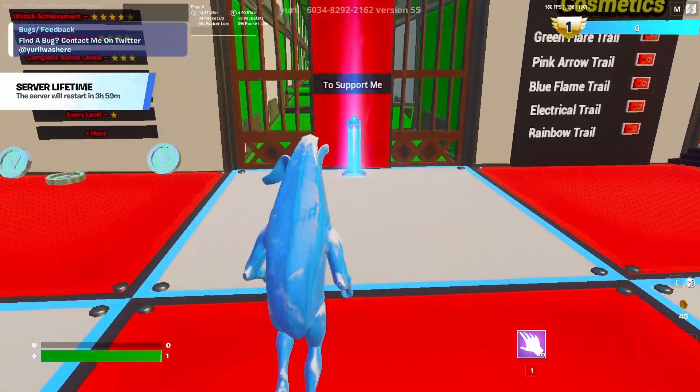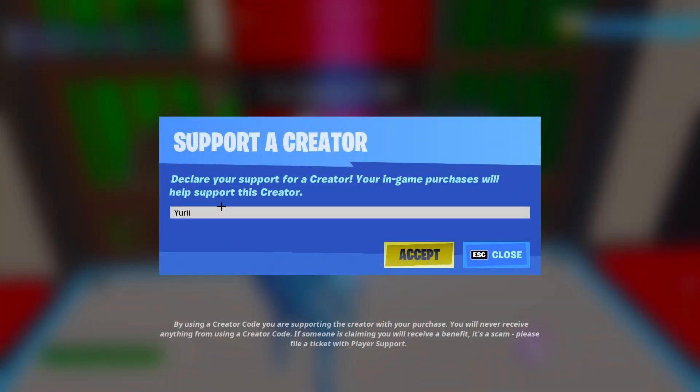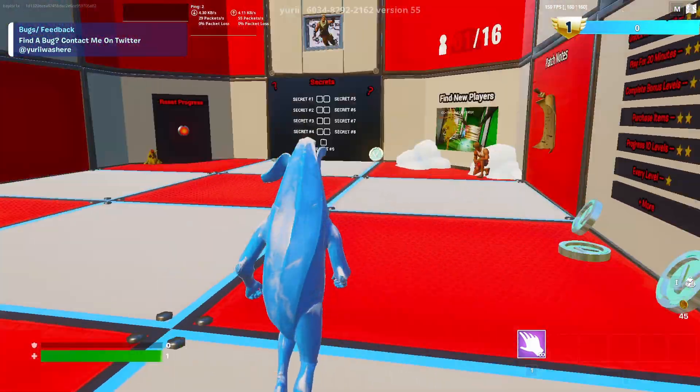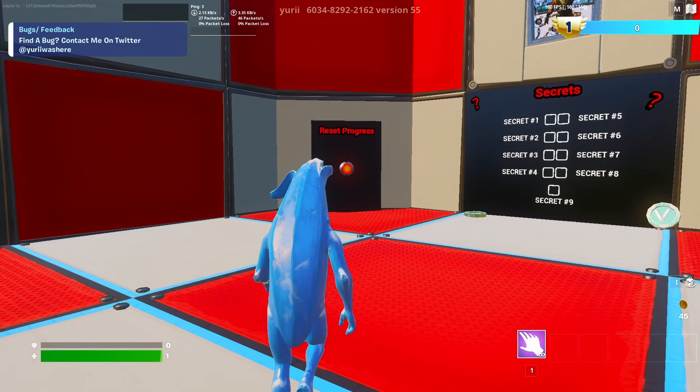As soon as you're loaded in, the very first thing you want to do to activate the XP is come up to the support panel and hit it, then type in my code: baler1x, just like you see on my screen. This will activate the XP and also support me, so that's what you want to do first.